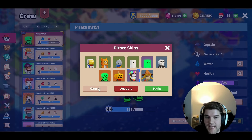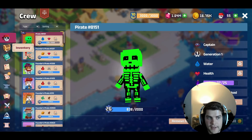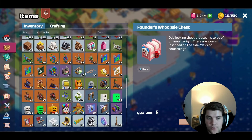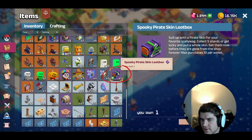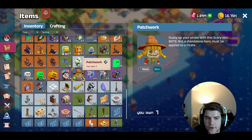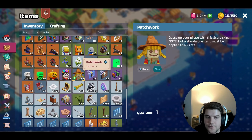So how can you actually get skins? If you go to your inventory and scroll down, there are certain chests you can open to get a skin. One is the Spooky Pirate Loot Box, which was available to buy but has now sold out — so if you want one, you have to get it on the marketplace. When you open these chests you have a chance of getting one of the skins, as well as shards which you can use to craft the skins.